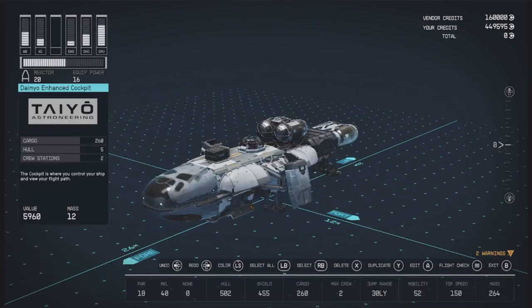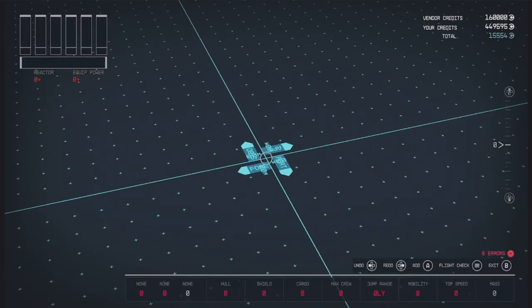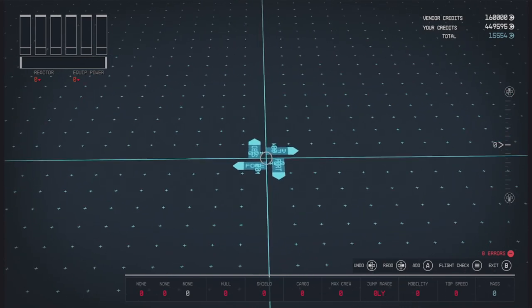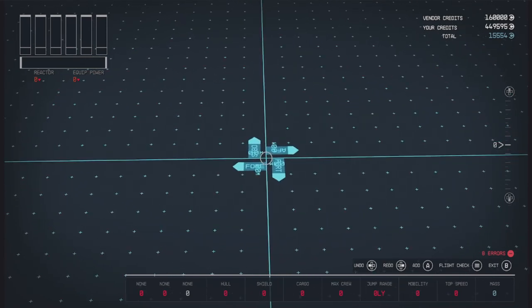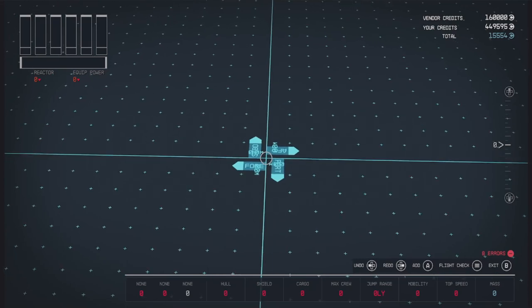We will go to our Rambler once again, delete all of the pieces, and we will get started building. There will be a timestamp in the description that will link to the end of the video where I have completed the ship, if you just want to see the finished product.